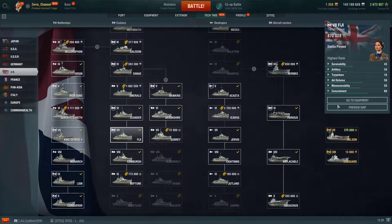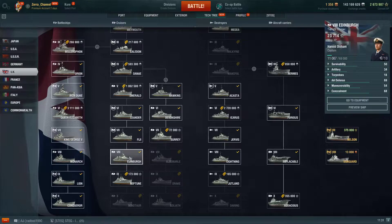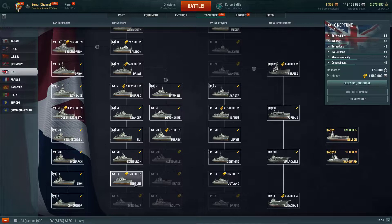Fiji — the best tier 7 cruiser in the entire game, by far. There isn't any ship close to this DPM monster. Absolutely ridiculous — she has the whole package, she is the best. You may argue that Edinburgh is mediocre at best. Neptune — I did play her a couple of times. She's squishy as all hell, but your AA is absolutely fantastic. Your AA defense score is around 96 without a captain, and with a full captain build it's 100. So you have 100 in AA.